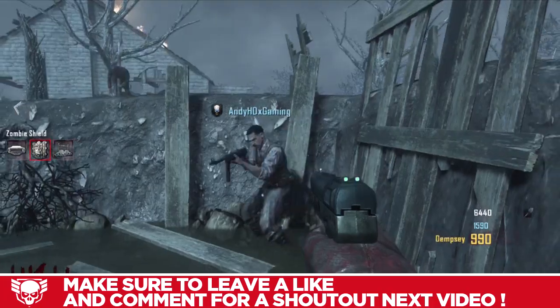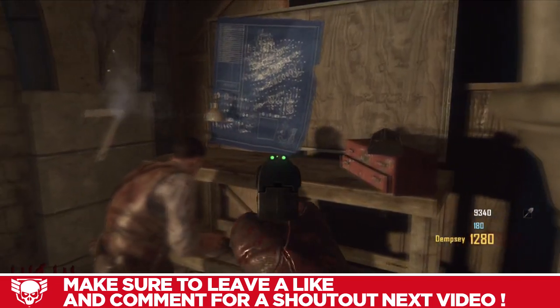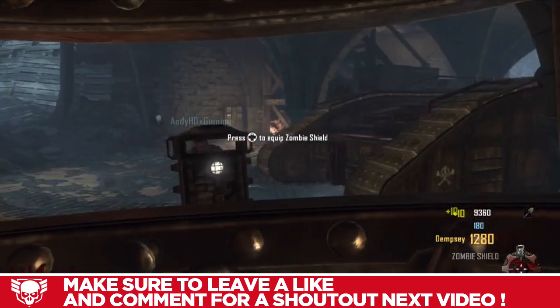Then go to any workbench and build it. It serves the same purpose as any riot shield from the old zombies maps — just put it down and you can block zombies and do fun stuff with it.